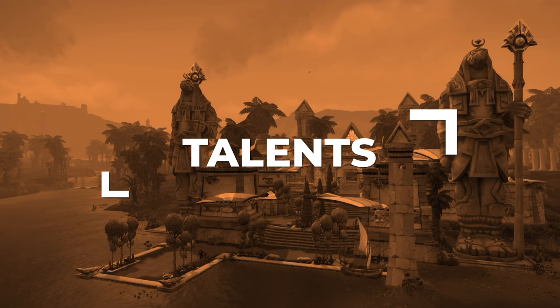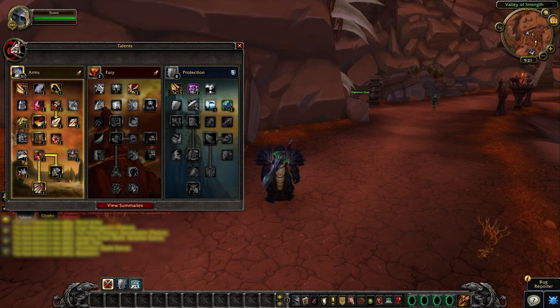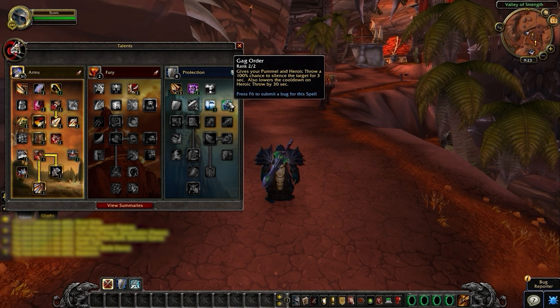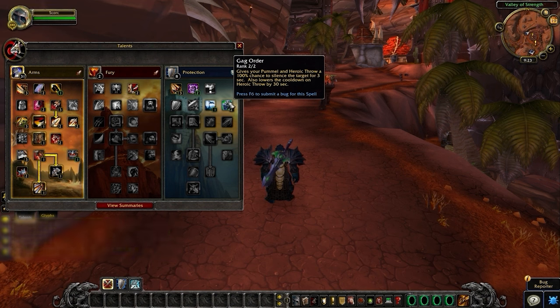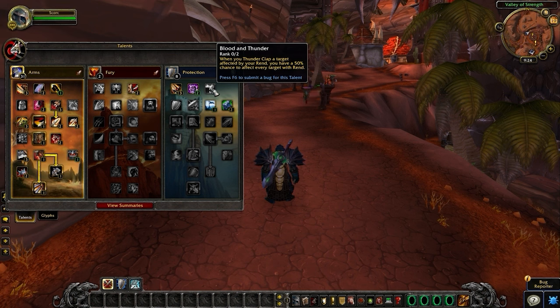Talents work slightly differently in Cataclysm, so let's break down everything you're going to need to know. There's only one build you're going to be playing, but there are some minor adjustments you can make. Cataclysm includes a new talent called Throwdown, which allows us to stun a target for five seconds on a 45-second cooldown — this is extremely powerful. Throwdown also has an animation that must occur before it can be trinketed, lasting about 1.5 to 2 seconds, which means the target can't instantly trinket it. We also have Gag Order, which turns our Heroic Throw and Pummel into a 3-second Blanket Silence — amazing into casters and can easily land kills into healers.